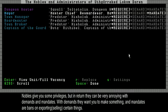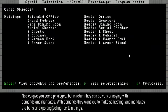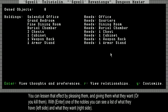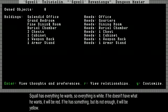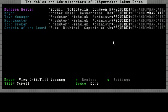The problem is these guys want stuff. If you press enter on one of them, you can see what they already want. The Dungeon Master wants a lot. Here's what he has and what he needs — or wants. He wants a Splendid Office, Grand Bedroom, Fine Dining Room, Burial Chamber, two chests, one cabinet, one weapon rack, and one armor stand. That's all the kind of stuff you have to give them.